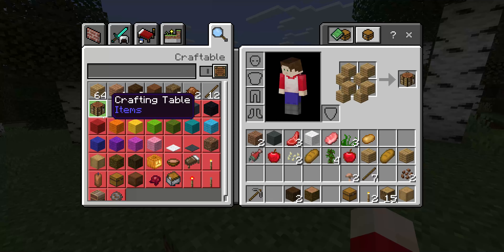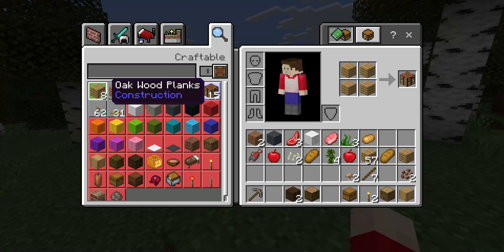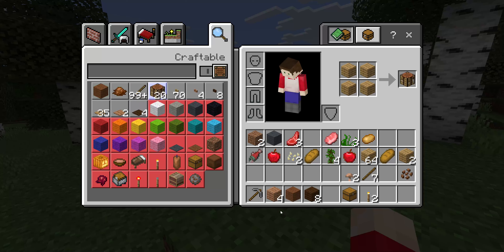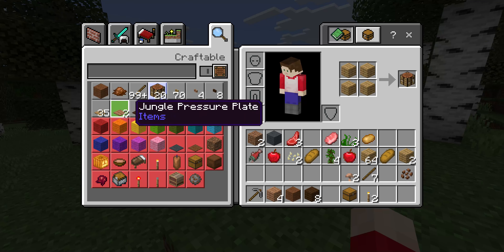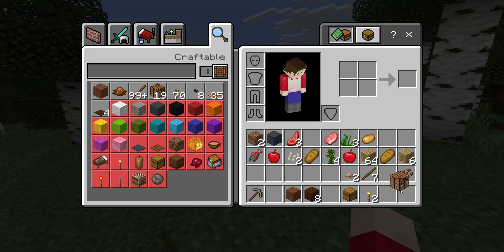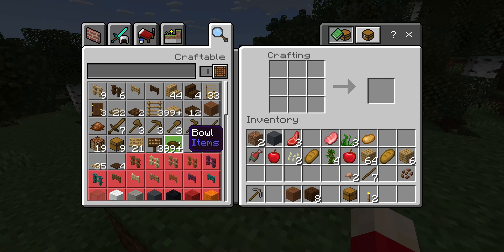I'm gonna start mining some dirt. Let me make a crafting table first. I didn't make brown wool — I didn't make that. Whatever. One crafting table coming right up. Now I'm gonna make a shovel so I can mine out some dirt.